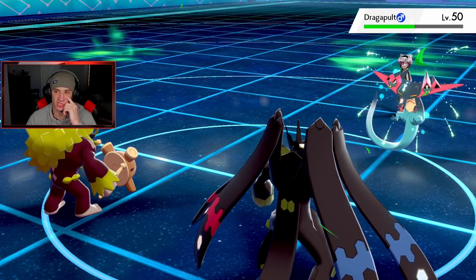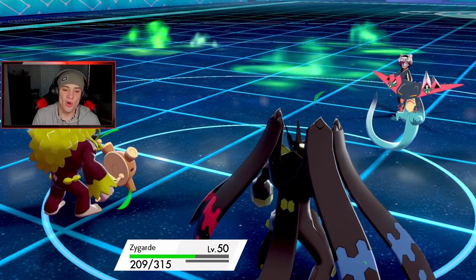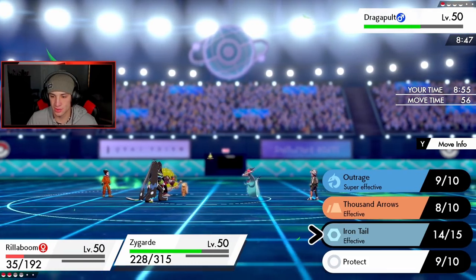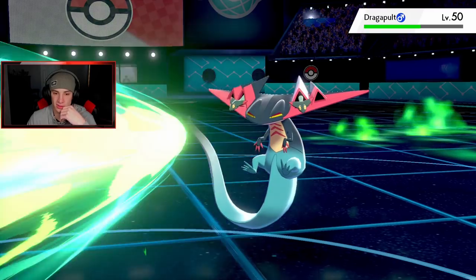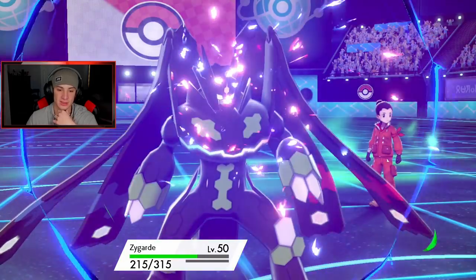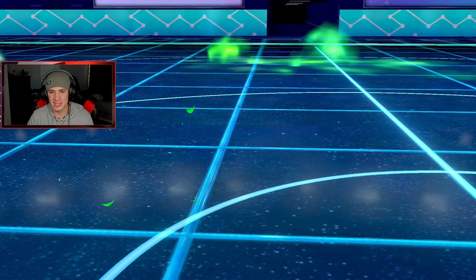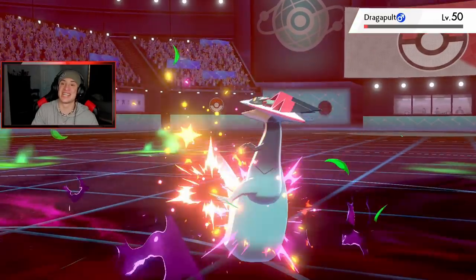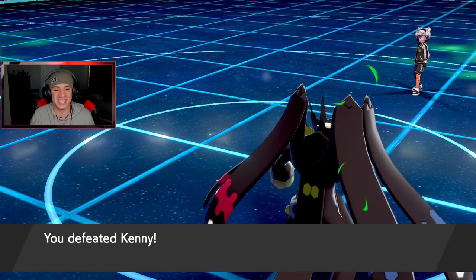Zygarde should be able to eat up one Dragon Dart — there's no way one Dragon Dart is doing over 228. I gotta go for Outrage. Grassy Glide coming out — Dragon Darts do not take out Zygarde. Zygarde eats that up like a tank — like a tank! What an Outrage for victory! Get him out of here! This thing is so good — one of the best teams I've ever used. You just set up with him and it's so easy, you set up and you just sweep.